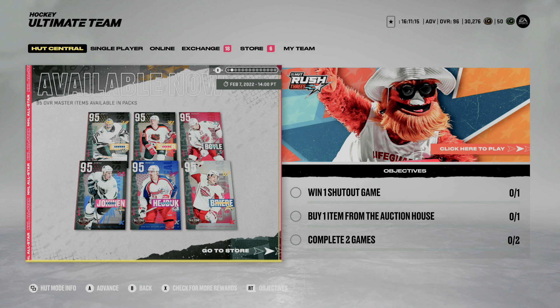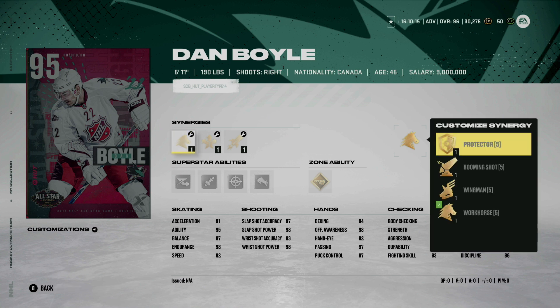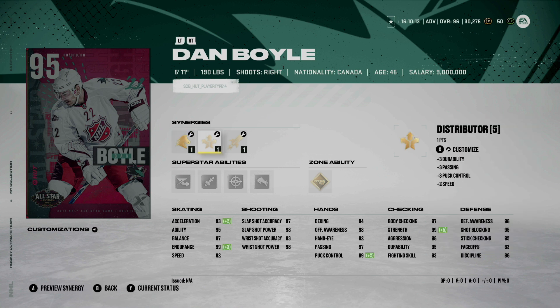Now let's take a look at the players — here are your master set players. Starting off, we have the 5'11", 190-pound right-handed defenseman Dan Boyle. Nice to see that he gets a card here. He does have Workhorse or Wingman, which is going to boost Excel, as well as Distributor and Fly the Zone. Although he's only 5'11" for a defenseman, speed is going to be a 96, acceleration could get up to a 93, and body checking is at 97. I do like this card, but if you already have the Adam Fox Team of the Year card, I'd probably steer clear of Dan Boyle.